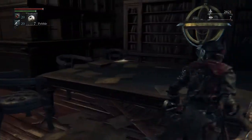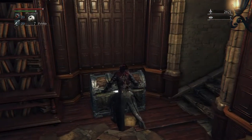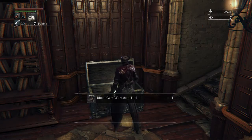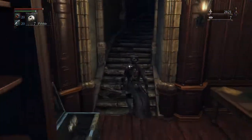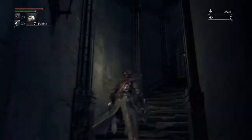You'll come into this room — there's a net right there and there's a chest. If you open the chest, there should be a Blood Gem Workshop Tool, which allows you to put certain Blood Gems on your weapons.